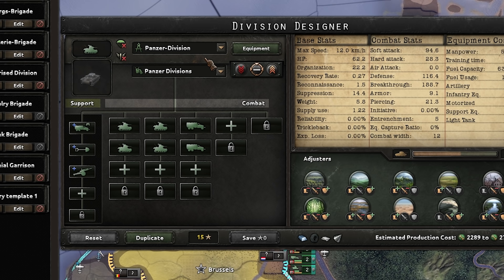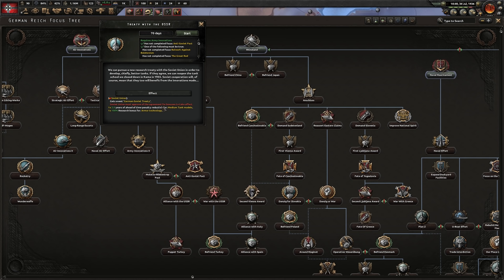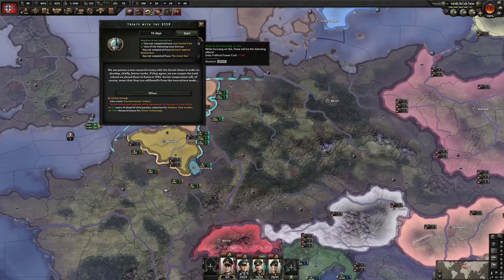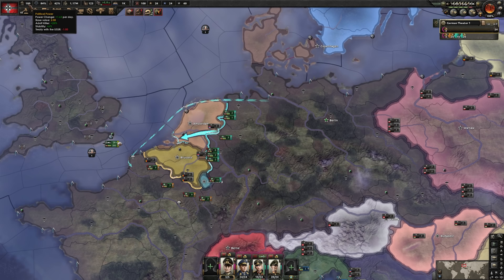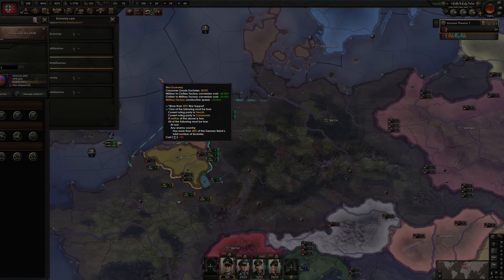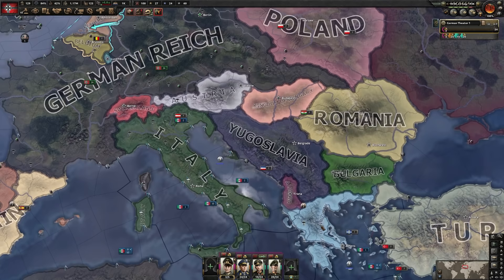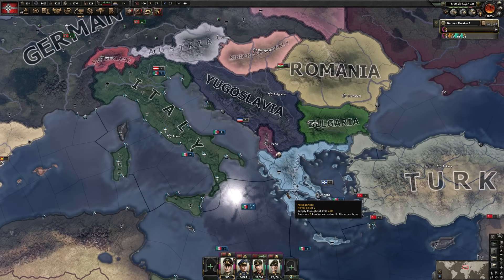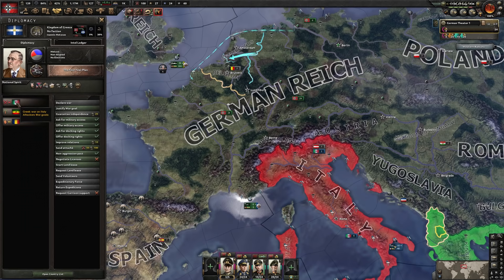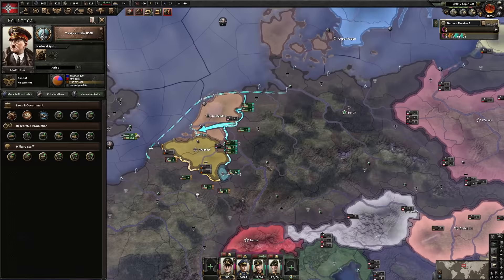Spain decided to do its thing eventually — a bit late. Army innovations into treaty with USSR — as you can see, a two-year ahead-of-time bonus for medium tanks, great. We're sitting on quite a bit of political power. I could switch into war economy — I think I'll do that first; the Low Countries can wait. Greece is invading Albania — that's going to lead to Greece getting gobbled up by Italy. First batch of 150 PP into war economy, the best economy.